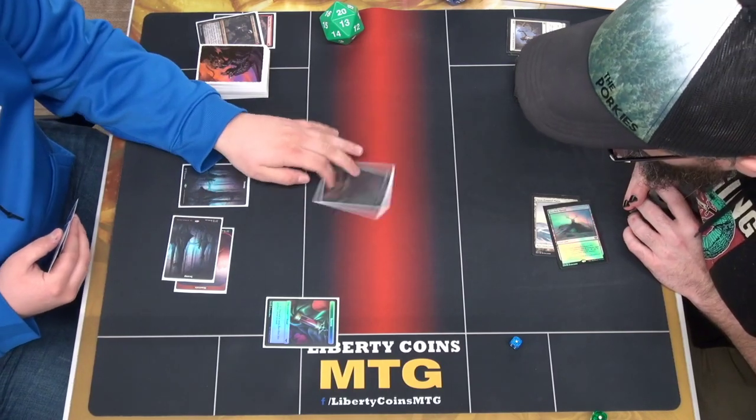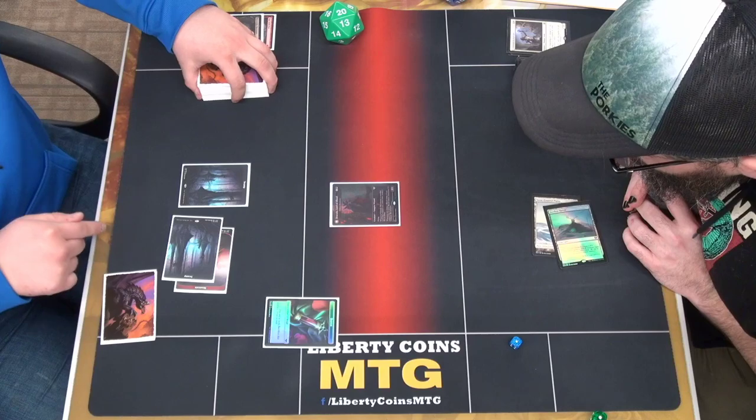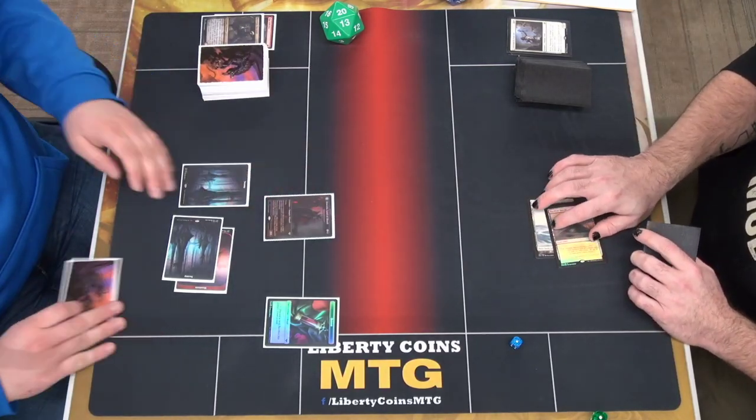What's Dracula? Oh sorry, this is the Volderran Bloodcaster. It is: when a non-token I control dies, I get a blood token. So am I good?